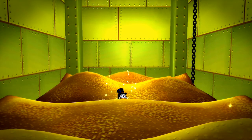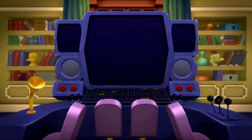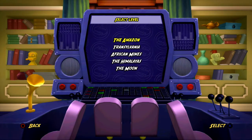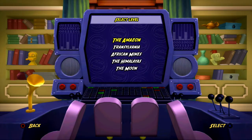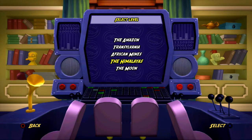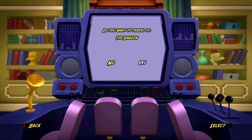If you go to the right in the hub you'll access the computer, where fans of the original may recognise this screen — the level selection screen. There are the same levels to choose from: the Amazon, Transylvania, African Mines, the Himalayas and the Moon.